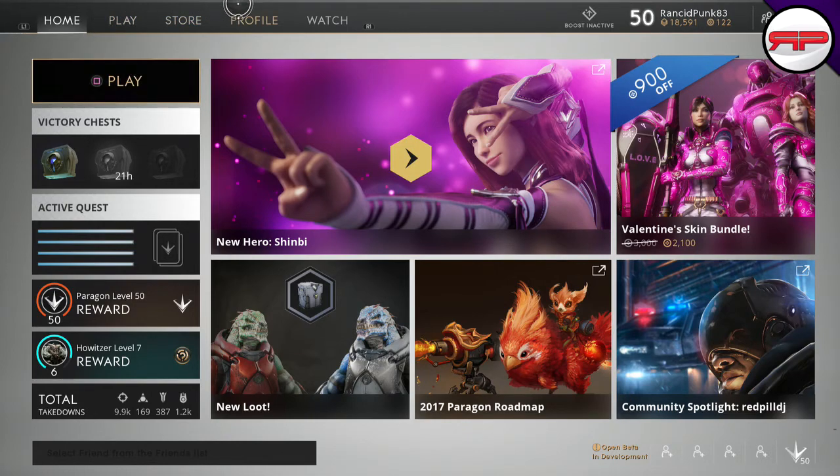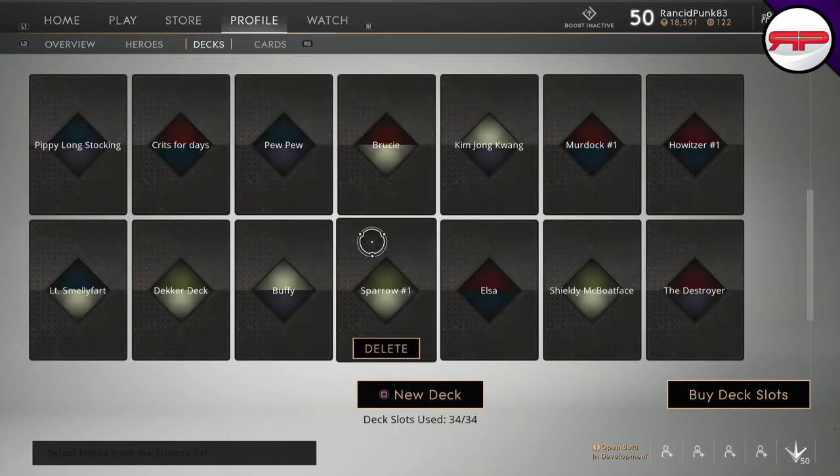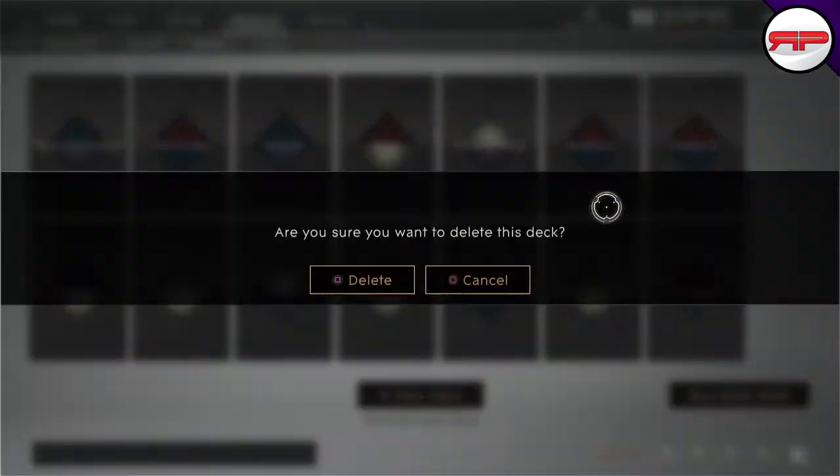There are a couple of things I'm going to go over quickly. The very first thing is: wards save lives. Wards save lives — put wards on your deck. The only time you shouldn't be running wards is if you play with someone every day, you run carry and they run support, you trust them with your life and you know they're going to keep you warded. Otherwise, don't sacrifice the ward — we're going to look at this Howitzer deck.